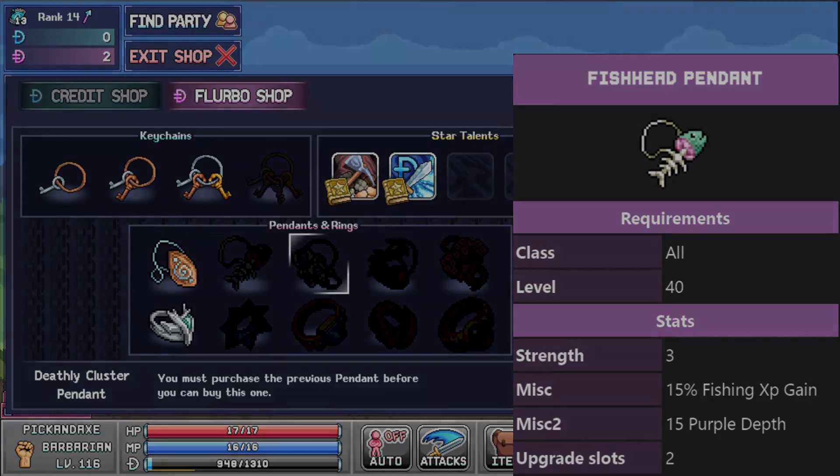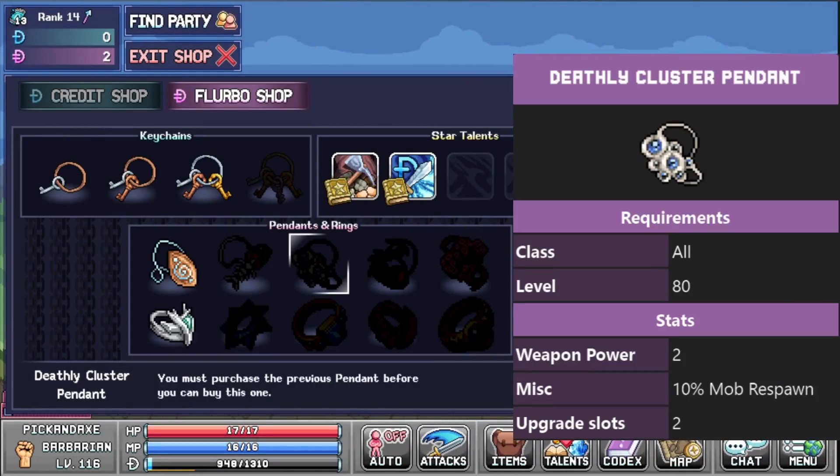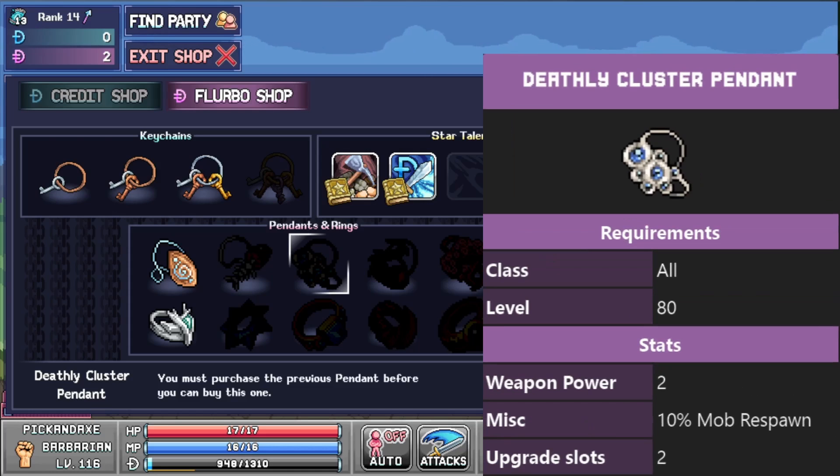Except that you have to buy one to unlock the next one — the deathly cluster pendant. You need level 80 for this one. It increases mob respawn by 10%. I'm not sure if that works offline or only online, but it should update in the AFK gain once you have it. So this one could either be pretty good or pretty damn useless, depending on whether it works offline or not.